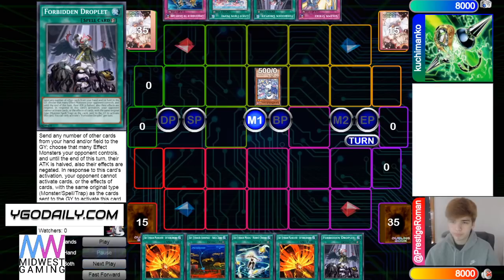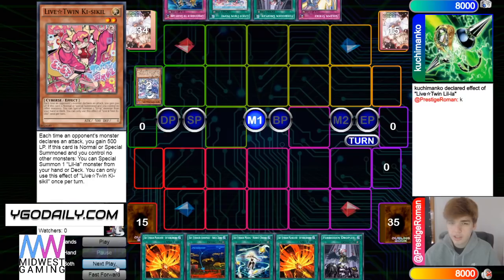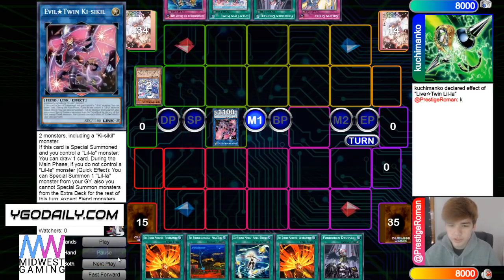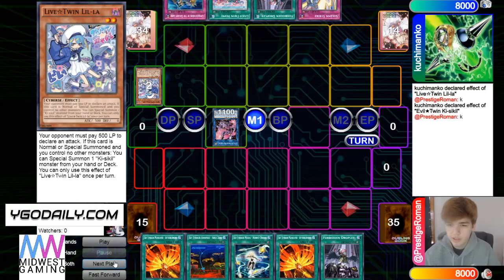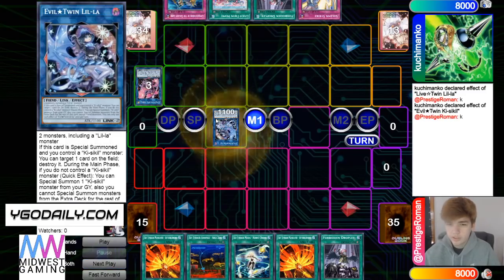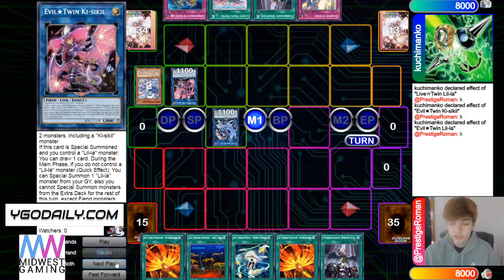He's gonna normal summon, effect summon out from deck, then link up into Killa C Kill, then effect summon back, then link away and use that effect summon back.